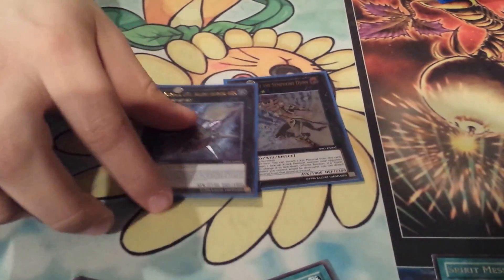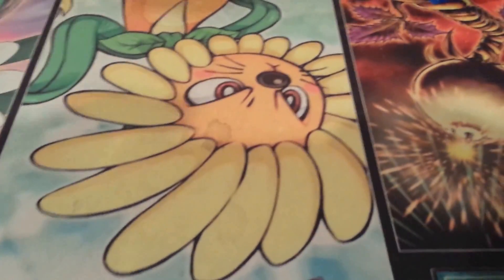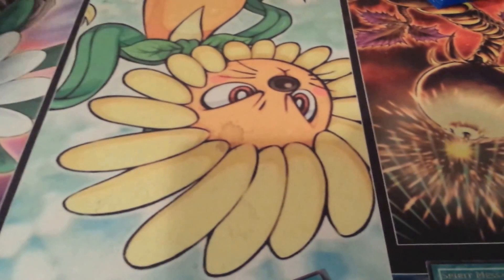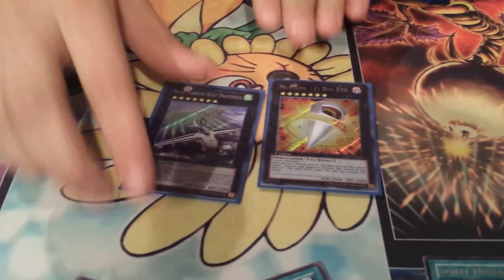Big Eye and Dracossack are your Rank 7s - they're just the two best Rank 7s, why not?